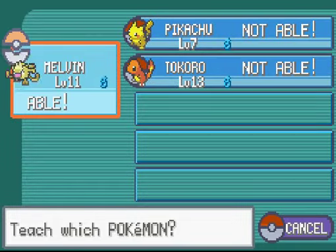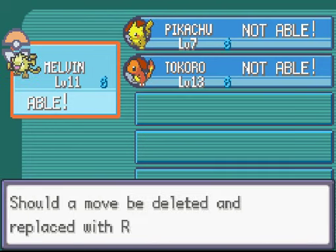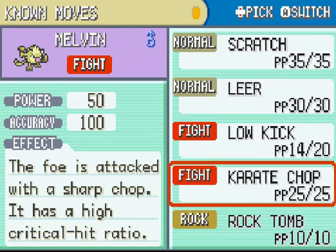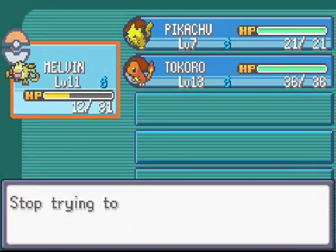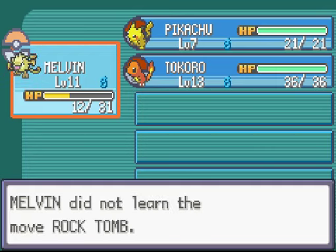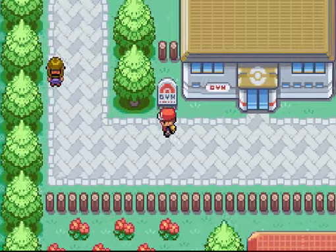Let's see if we can teach Rock Tomb to anybody — Melvin is able to learn it. But I'm going to save it — Melvin's fine where he is. Rock isn't good against many types; it's good against Flying, but Flying is good against Fighting, and Melvin is a Fighting type. So I'll just save the TM for right now.